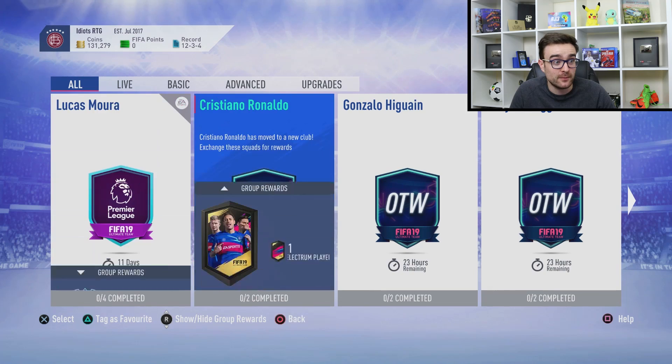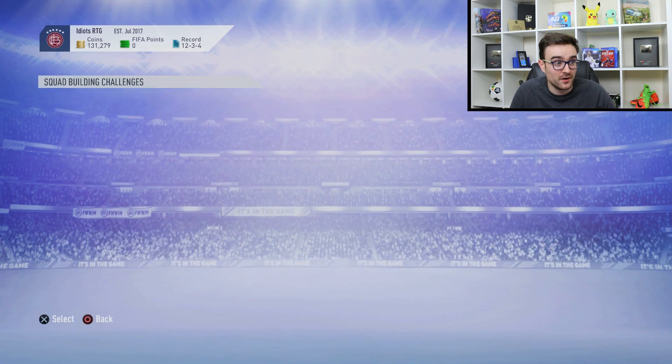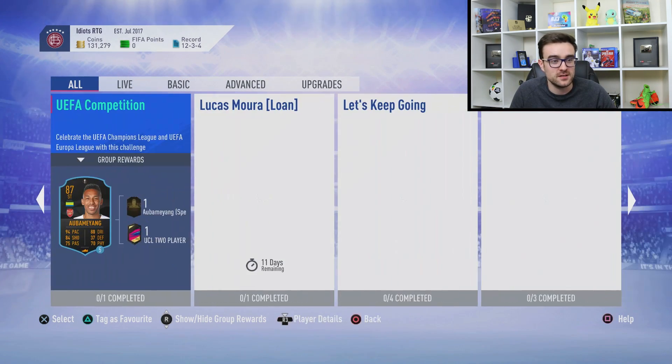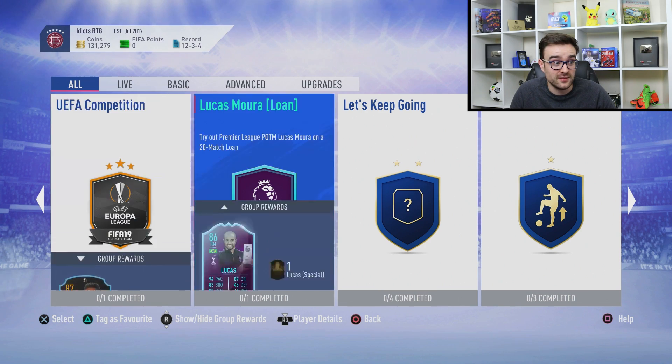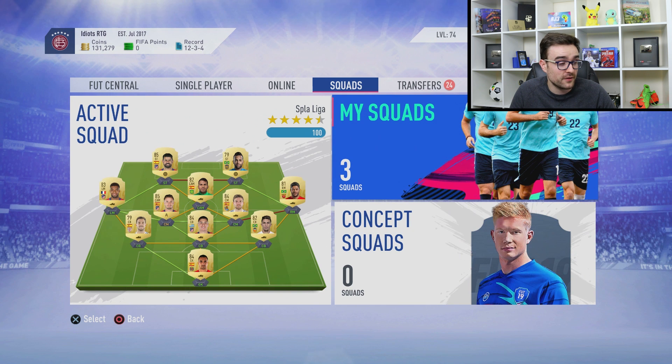Let me know if you think we should do that — grab a One to Watch Richarlison with the coins and pop him in a squad. The other option is marquee matchups: this one gives you a Loan or Mbappe, and a two-player pack with two blue Champions League cards, which I definitely want to do. Or maybe we'll just spend it on upgrading the team — get rid of Ilaramendi, bring in Mariano and Isco, or something ridiculous. I kind of want to build a Brazilian team with Richarlison and Lucas.